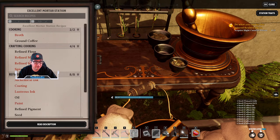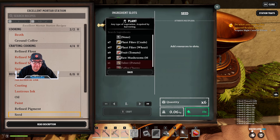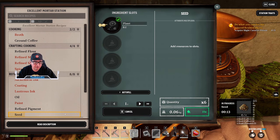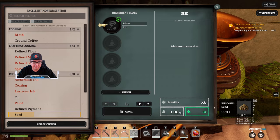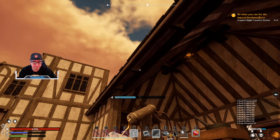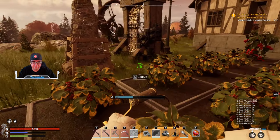Let's go ahead and hit Craft, go down to Seed, and do some tomato seeds. You can see that this is taking quite a while. We'll go ahead and complete that, but if you go ahead and tear down or build a shelter next to your farm plot...